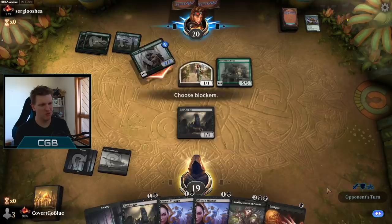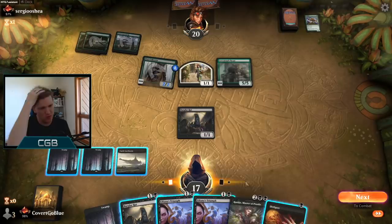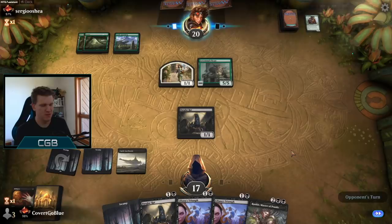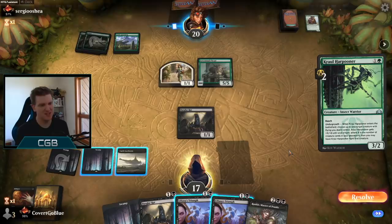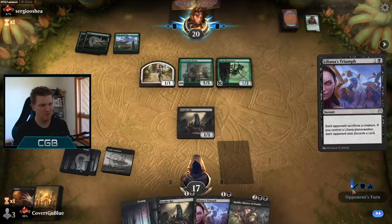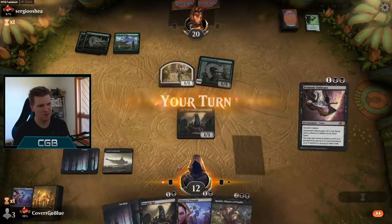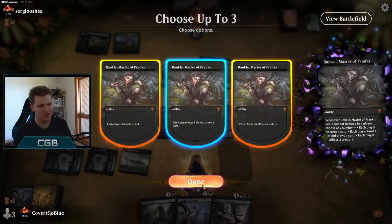The opponent still hit three land drops pretty smoothly. Disfigure on Pelt Collector is good, then Liliana's Triumph takes out one of these, then Rankle can sacrifice the rat next turn. A Roll Harpooner with reach — that's a big problem. The opponent might sacrifice it to the Triumph, which would be nice because then Rankle gets in. If they sacrifice the one-one, they can't attack with the five-five. We sort of give up five life on purpose to clear the way for Rankle. Demonic Embrace — demon hug achieved.